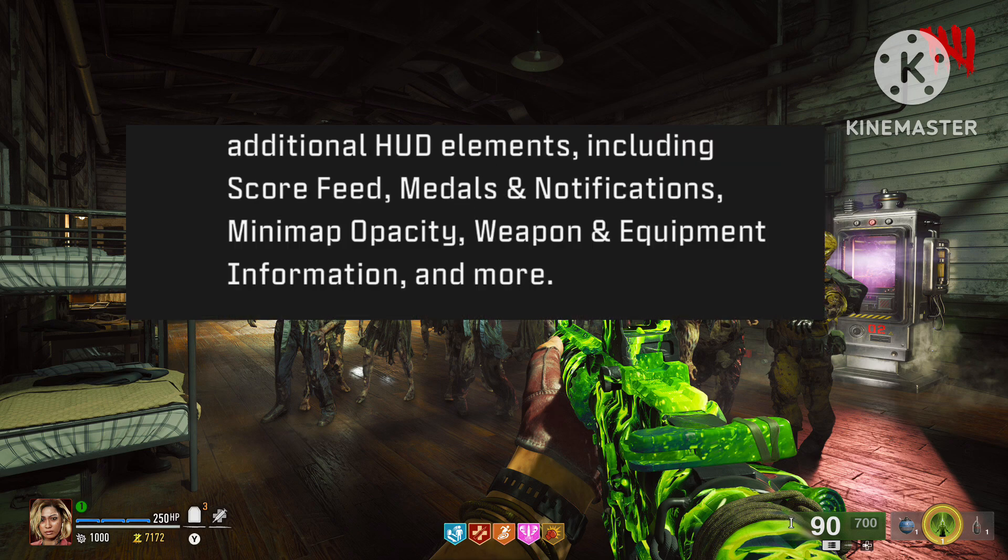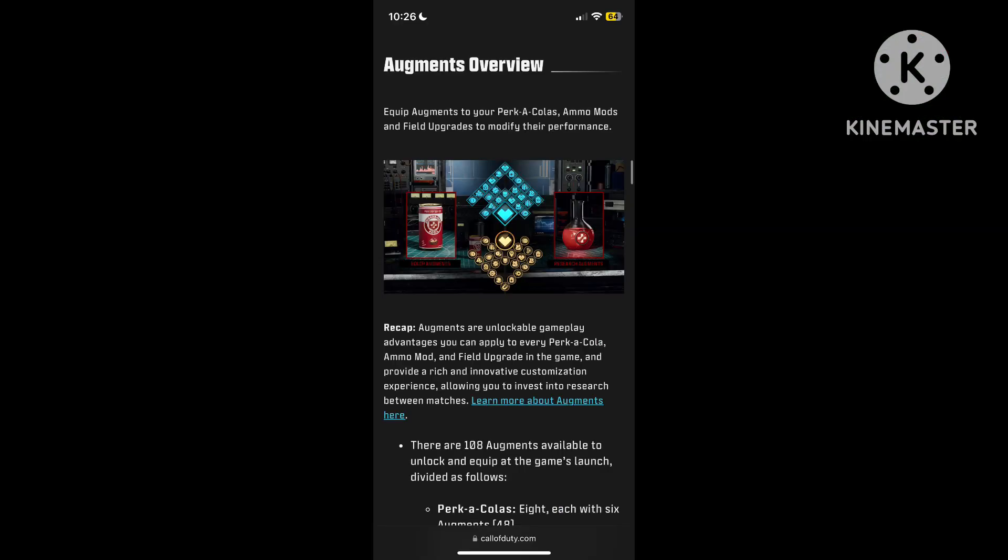The customizable HUD includes elements such as score feed, medals, notifications, mini-map, weapon and equipment information, and more. It seems like the true HUD experience is coming, whether for zombies, campaign, multiplayer, or Warzone — you can truly choose what you want to see and where. This is a massive change for Call of Duty moving forward, because not only will Black Ops 6 have this, but every Call of Duty after this should have a custom HUD experience.